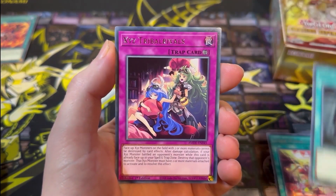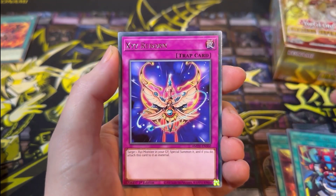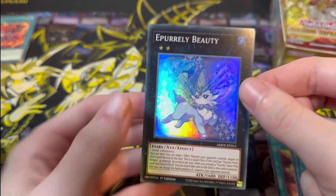Preparations of Rights, Xyz Tribal Rivals, Rescue Ace HQ, Xyz Reborn, Mekanko Reflection Rondo, and then Purely Beauty — there's one of the cards.